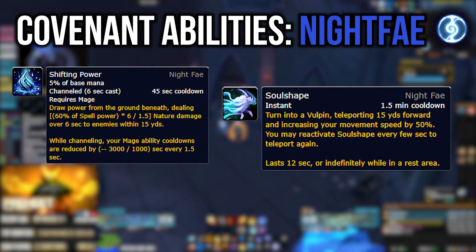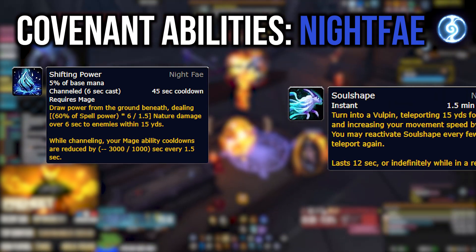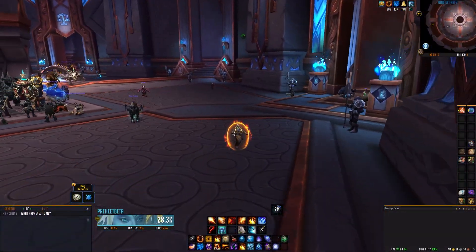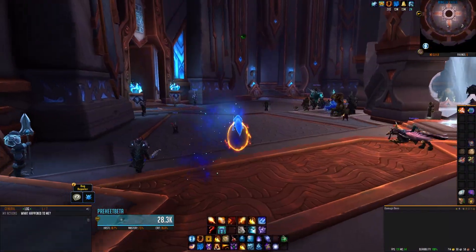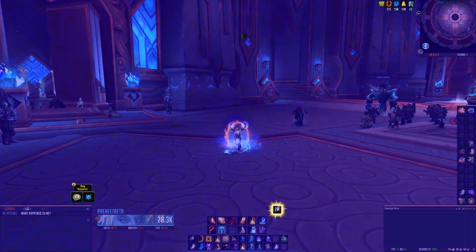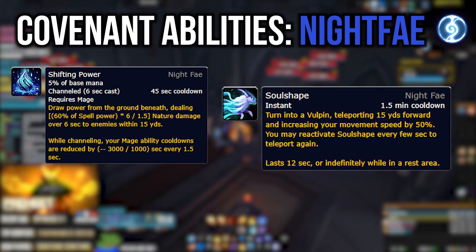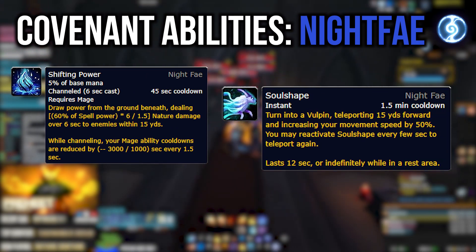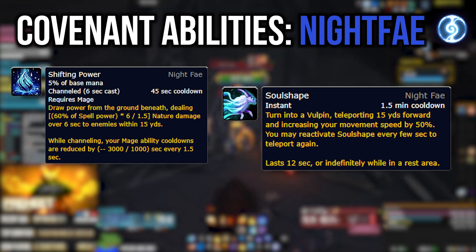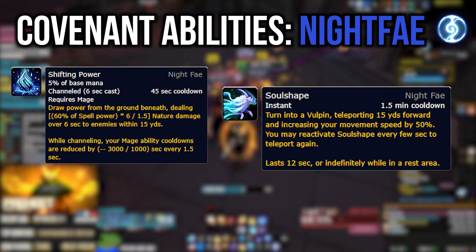The second Night Fae ability, Soul Shape, is a Blink that teleports you 15 yards forward and increases movement speed by 50%. It can be reactivated to teleport again and lasts 12 seconds. As you can see on screen, this allows you to cover a massive amount of distance in a short burst — think of it as an extra Blink or Shimmer. It's incredibly useful to have on your action bar to blink out of something when your Shimmers are already on cooldown during raid encounters.